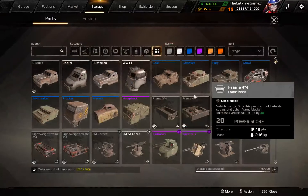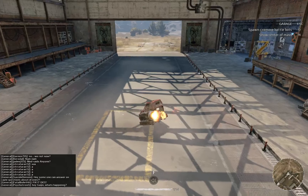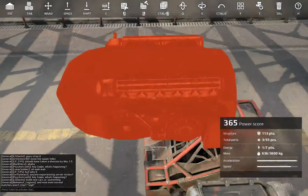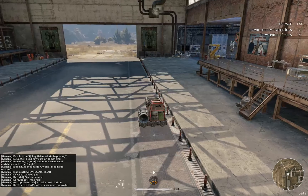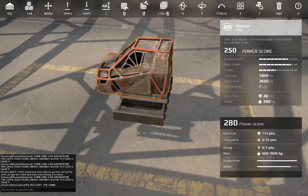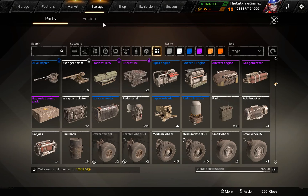I'm going to load up this cabin and stick just a booster on, then activate it and count the cooldown. Without the engine it's pretty much seven seconds. If I add the aircraft engine — which is basically the same as the V8 engine but looks different — the cooldown drops to about six seconds. So basically just over a second reduction in cooldown, which fits with the 20% module reload speed increase. That's for the epic aircraft engine and the epic V8 engine specifically.